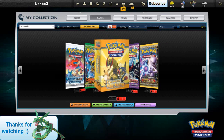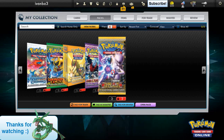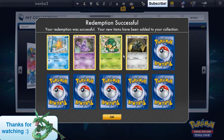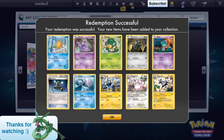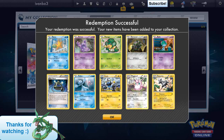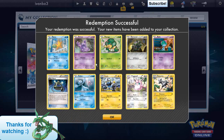Let's start with Next Destinies, why not? Hopefully we can pull something good. Nope. Got a holographic Wigglytuff. Not sure if this is the Pokemon card I'm looking for, but we got an EXP Share — that's cool. I'm in need for a few of those.